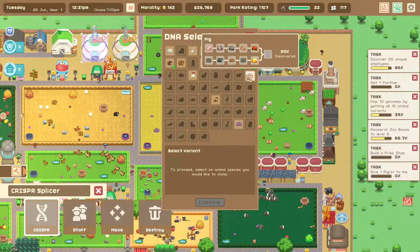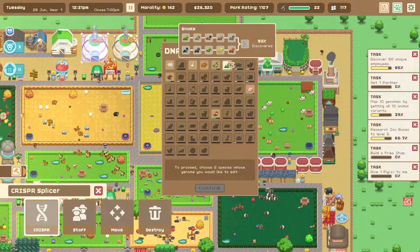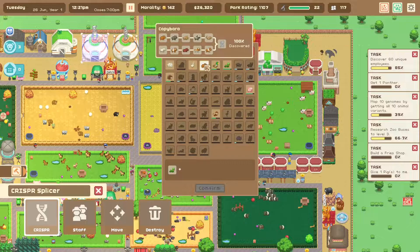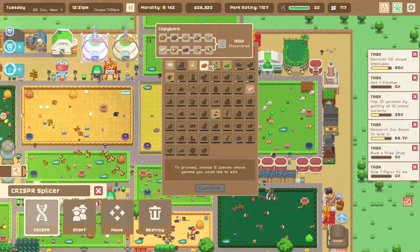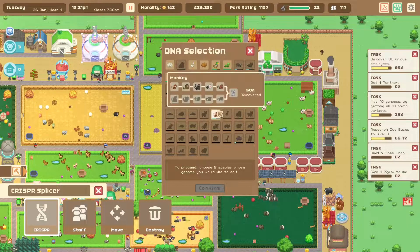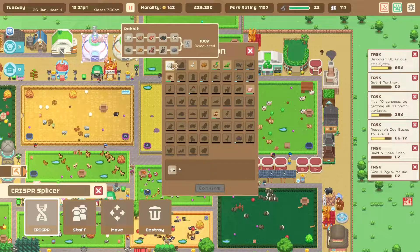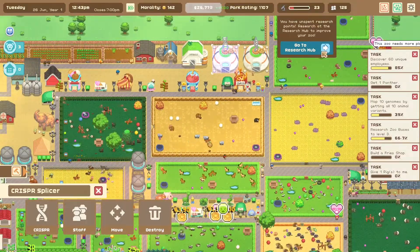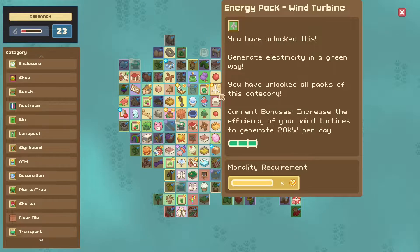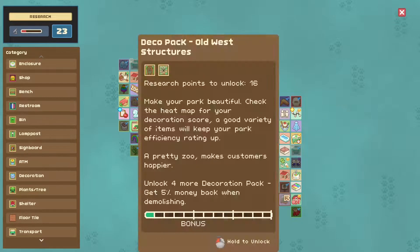And then the rest we're just going to clone these. Actually, hold up - can I mix and match rabbit variants? Is that something I can do at my zoo? That's something I should find out.